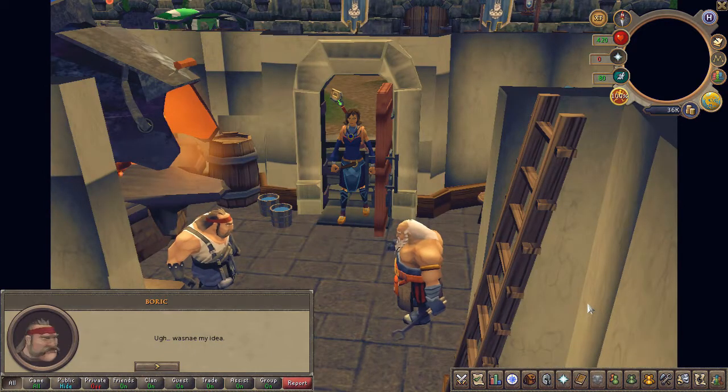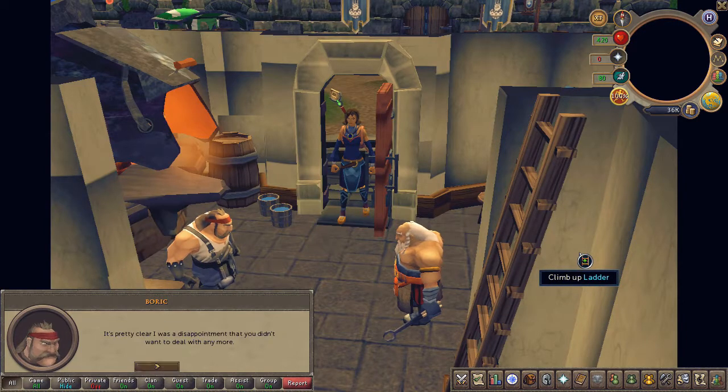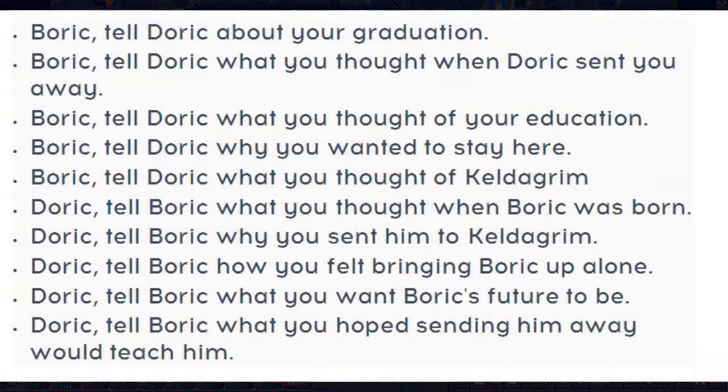You'll now find yourself back in Doric's home. You'll now have to make peace between the father and son dwarf. There are a lot of options you have to pick, so here on screen I'll show you the correct answers. Once prompted, click on the correct one.